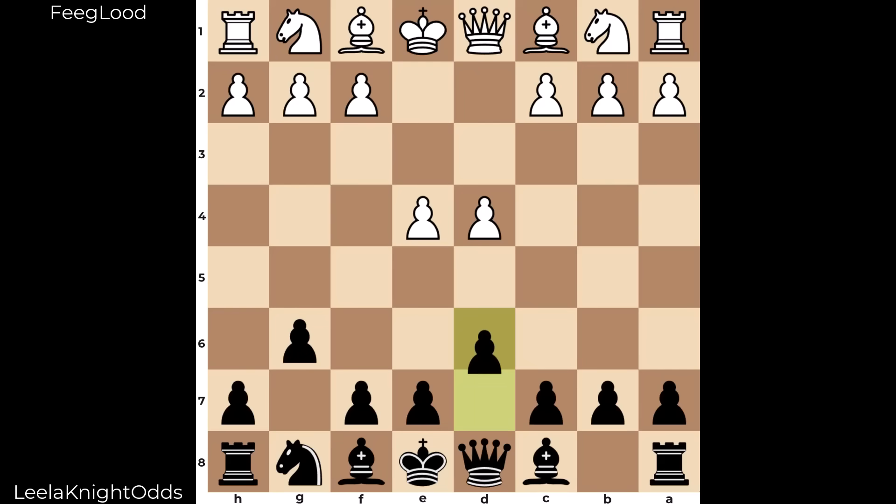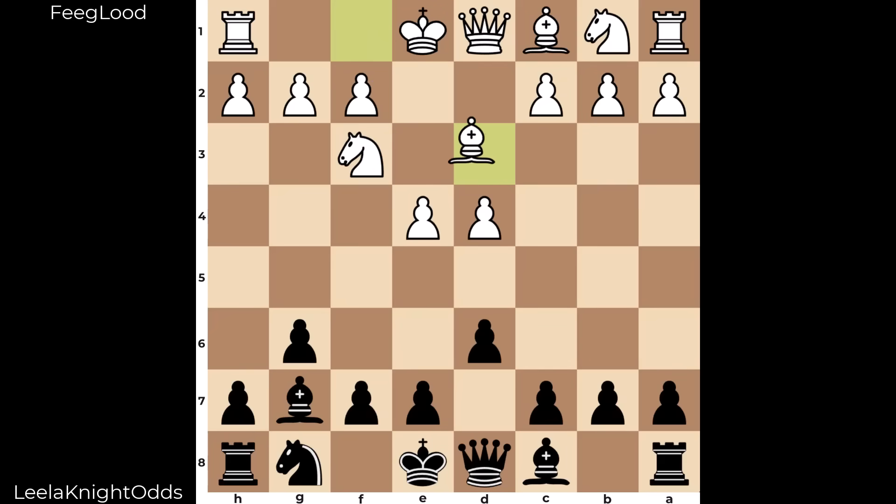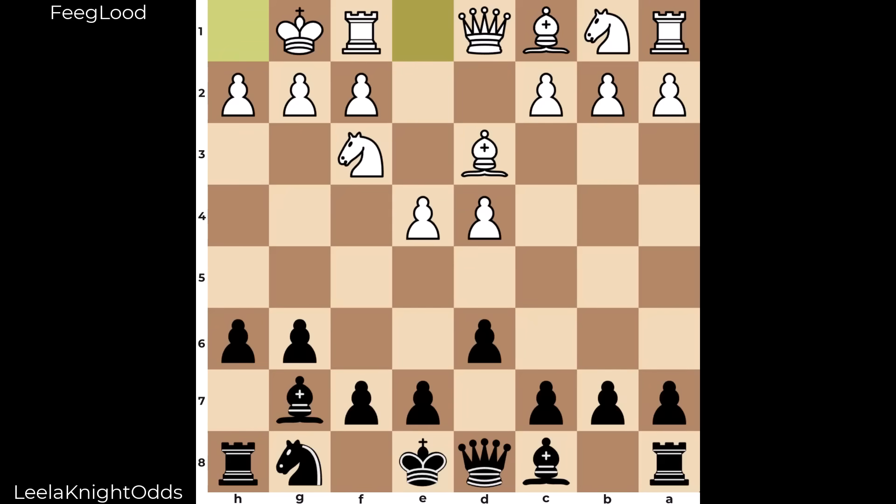Leela going for a Pirc, and a very early h6 — loves the space, already eyeing up after castles. G5. This early pawn advance has an influence on white's setup.